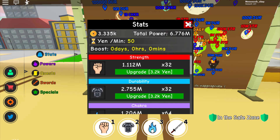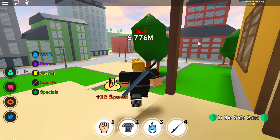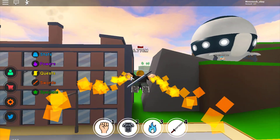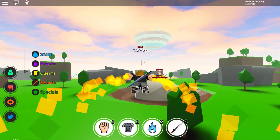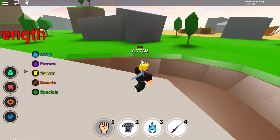My strength is at 1 million right now. There's the 1 million training area — we're gonna get to 100 million! Let's go ahead and go to that island so I can train my strength. After that, my total power will be 106 million — dang, I'm turning into a pro fast!